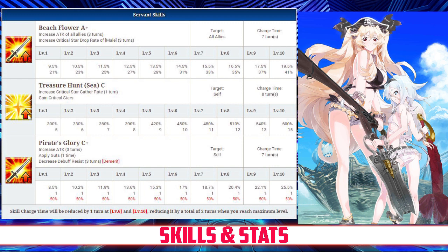And finally, her last skill is Pirate's Glory rank C+, which increases her attack for 3 turns between 8.5 and 25.5% depending on level. It also applies Guts for 1 time, and decreases her debuff resist by 50% for 3 turns as a demerit.